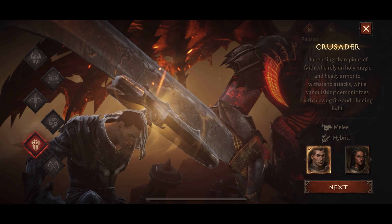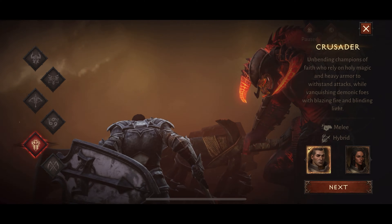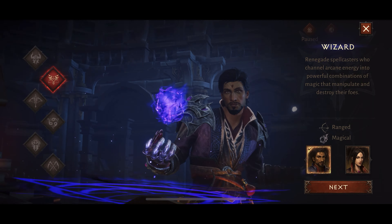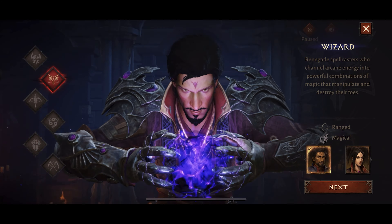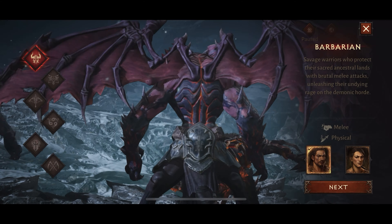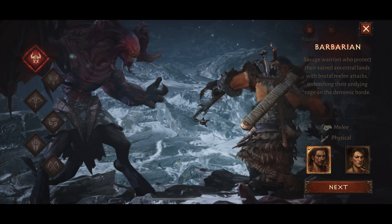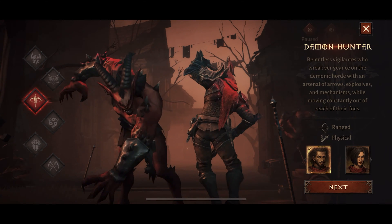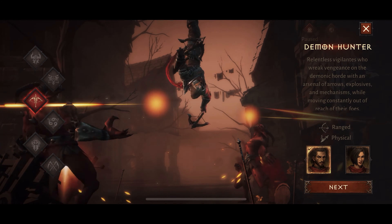I didn't test any other characters during Early Access, but a friend who was also playing had a similar experience with The Wizard, whom they described as having an ability that could line up a bunch of enemies before deploying a laser attack that could strike them all down in one shot. I cannot wait to get my hands on the other characters to see what kind of skills and abilities they have.